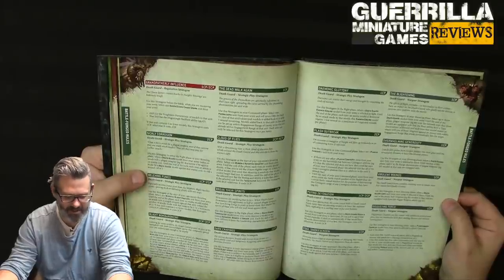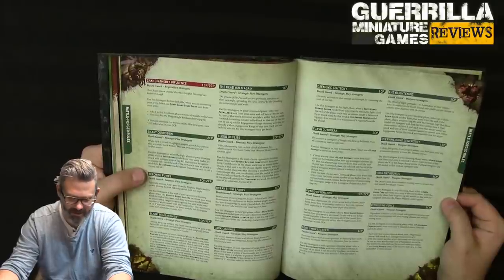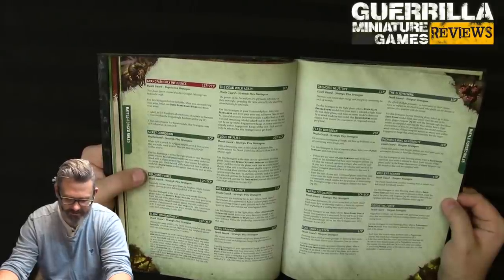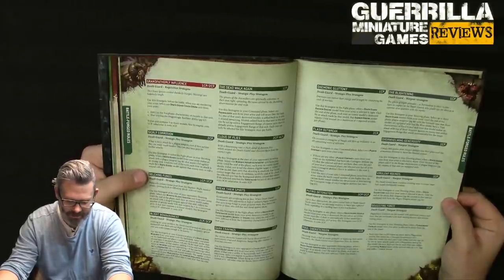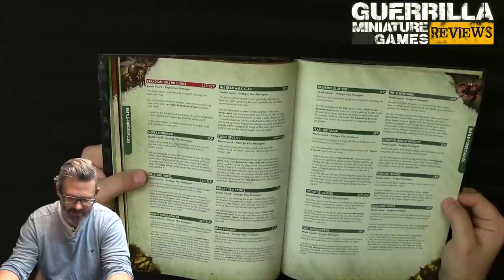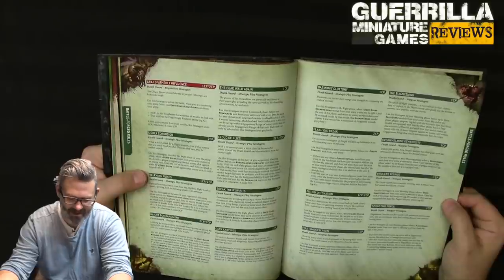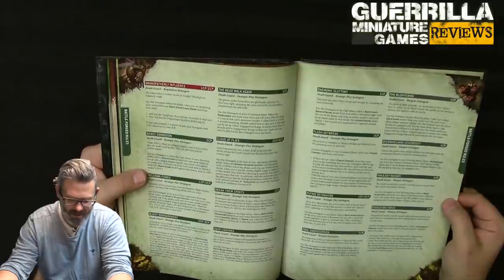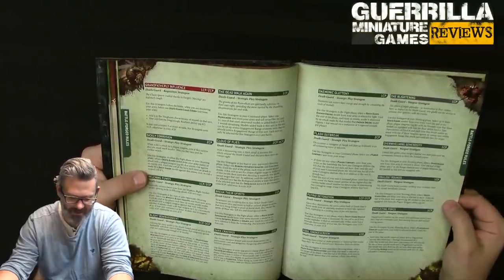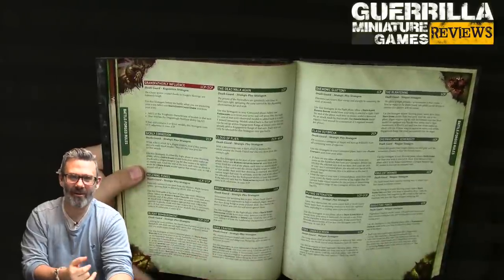Blight Bombardment (2 or 3 CP): in the command phase if your Death Guard warlord is on the battlefield, place a marker. At the start of your next command phase, roll a D6 for each unit within 6 (+1 for infantry, -1 for characters): on 2-6 take D3 mortal wounds, on a 7 take D6. The marker is then removed. If your warlord has the Lord of Virulence keyword it costs 2 CPs, otherwise 3, and once per battle — the new character makes this stratagem cheaper.